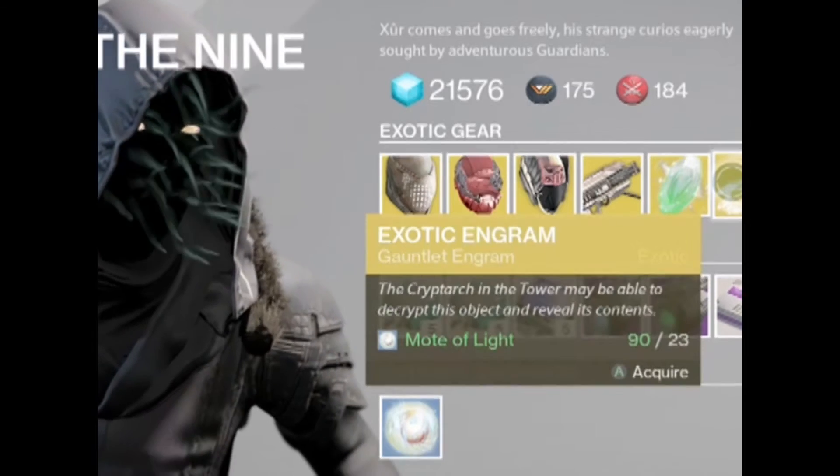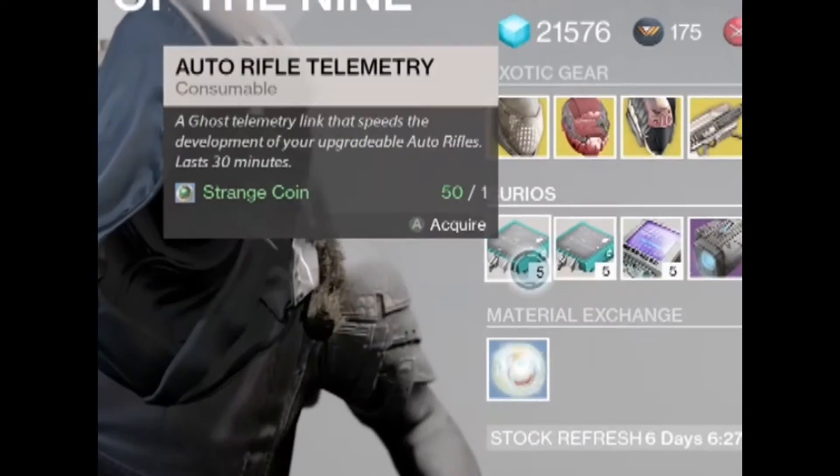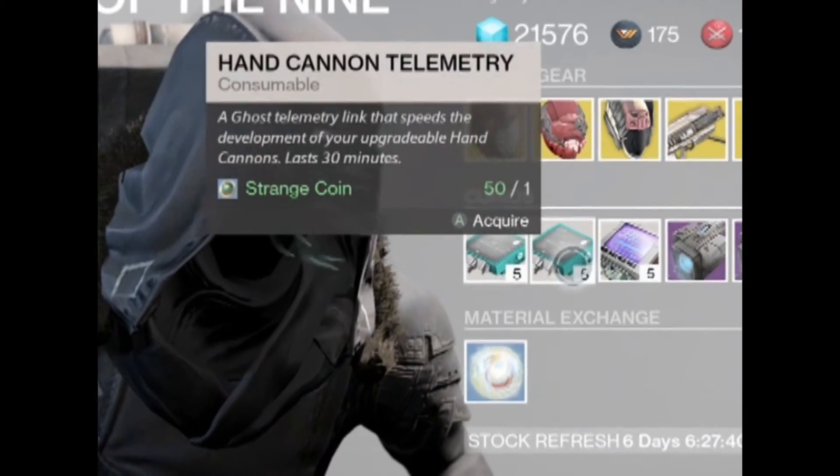This week's engram: we have an exotic gauntlet engram. Roll this for new exotics such as the Nothing Manacles if you want them.